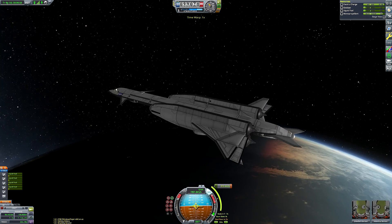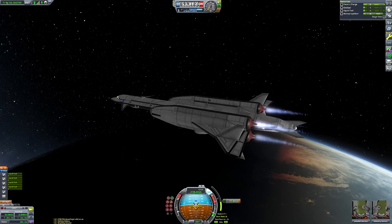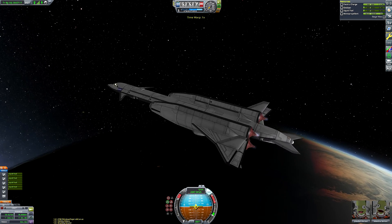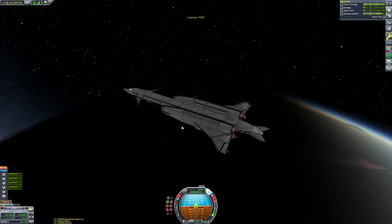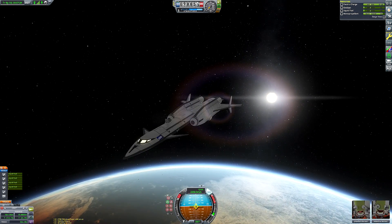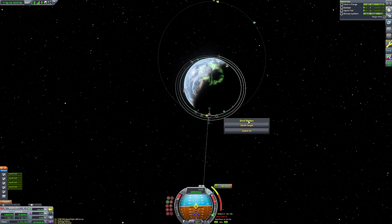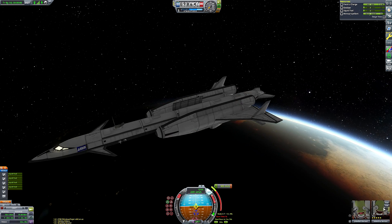Delta-V is quite close here. We're nowhere near as efficient as my standard Rapier or Nuclear — or the combination of the two engines — SSTO. So we can't carry anywhere near as much mass to orbit and we don't end up with anywhere near as much fuel once we are in orbit. But we are in orbit nonetheless with plenty of Delta-V left to spare. Remember, we only need enough fuel now to de-orbit ourselves, so it doesn't really matter that we don't have very much fuel left over.